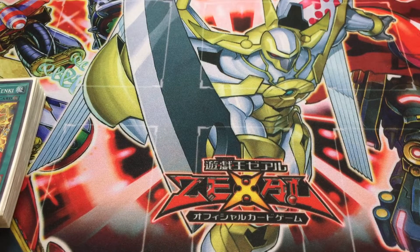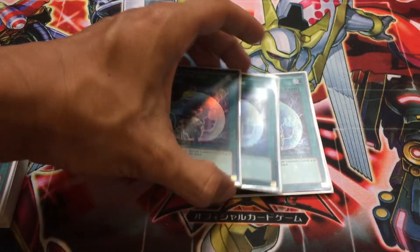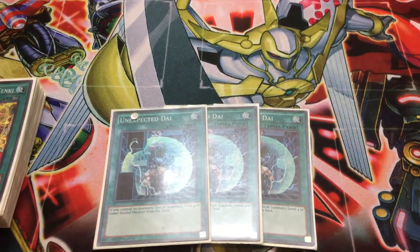Since we run Bujin Hiruko, this deck would not be complete without three copies of Unexpected Dai. Unexpected Dai is an excellent card for special summoning, when you control no monsters, a Level 4 or lower normal monster to the field. Bujins have a very tough time putting card advantage on board, so getting Unexpected Dai in your hand first turn and being able to get out Hiruko as a normal monster, and then normal summoning any Bujin to go for an XYZ, is a very, very good play.